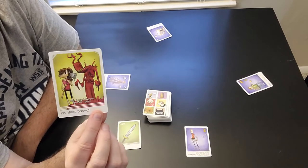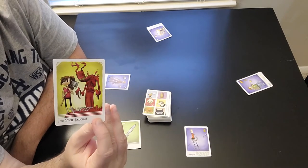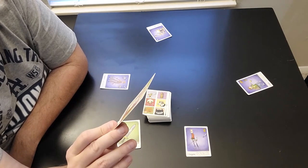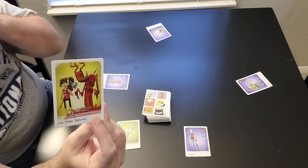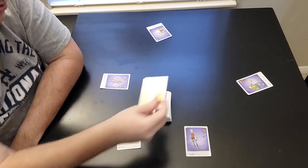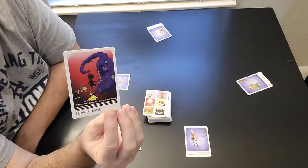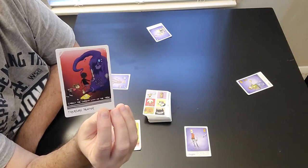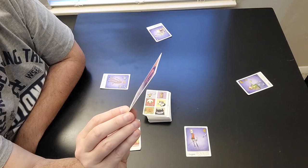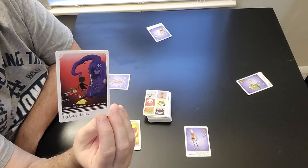Then you have the yellow cards — these are event cards. When one of these is brought up, you do whatever it says immediately. In this case, 'You Smell Delicious' says: Take a monster from another player. Then you have the red doom cards, and these ones go into your inventory. This one says 'Treasure Hunter' on it: Collect the current loot on the table. So this is a pretty powerful one — you can actually snag that loot from another player.